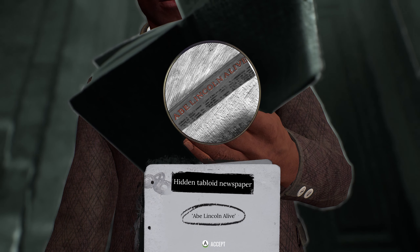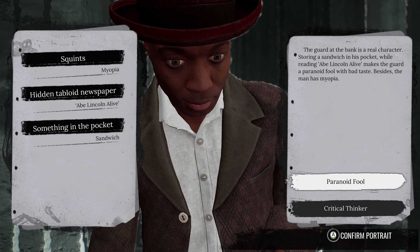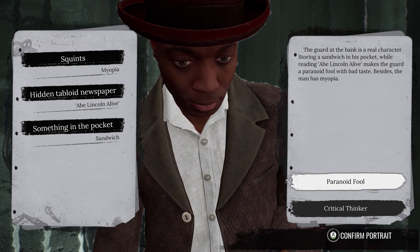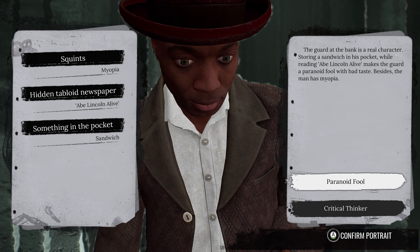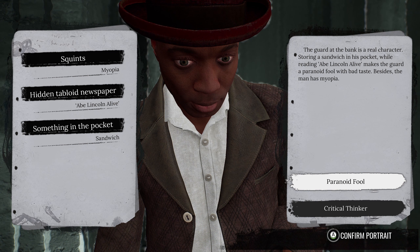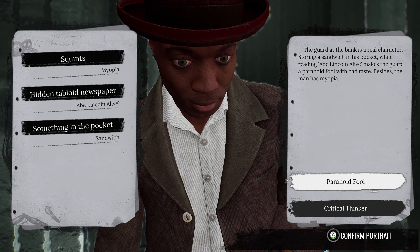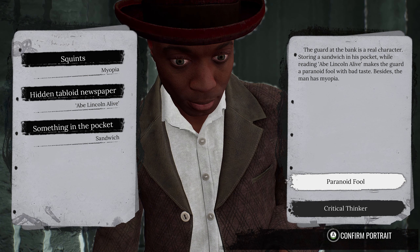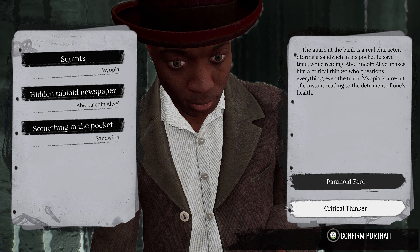'Abe Lincoln Alive.' The guard at the bank is a real character - storing a sandwich in his pocket while reading 'Abe Lincoln Alive' makes the guard a paranoid fool with bad taste. Besides, the man has myopia. This is the paranoid fool option.